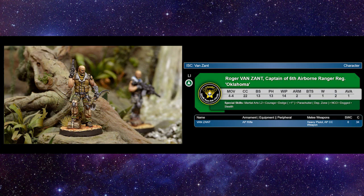The big bad: Roger Van Zandt, captain of the 6th Airborne Ranger Regiment. He went down in price. He lost his executive order profile and instead gained NCO, which is so much better — as soon as he hits the field, you've basically got two orders. He's 4-4 movement, 22 CC, 13 BS, 13 Fizz, 14 Whip, and 2 armor on light infantry. Martial Arts Level 2, Courage, Dodge an Extra Inch, Parachutist in your deployment zone. I love dropping Van Zandt, especially on points-based missions — you can drop him turn three in a very safe location and win games.